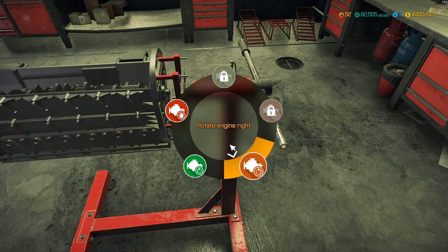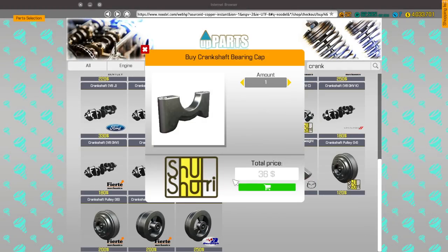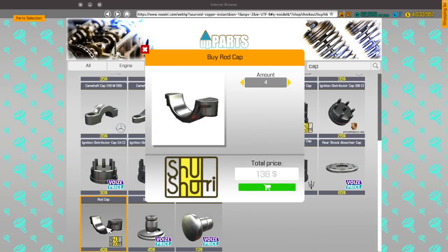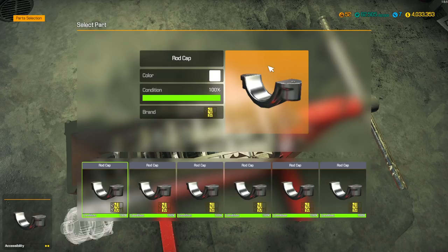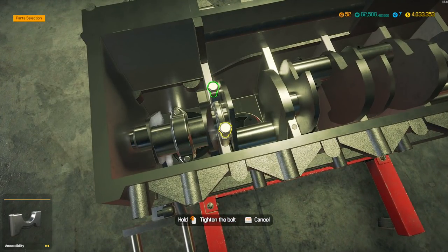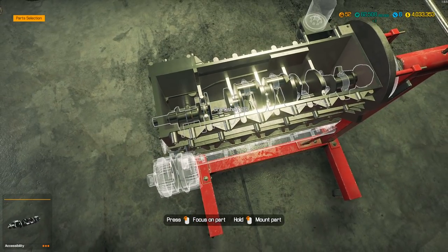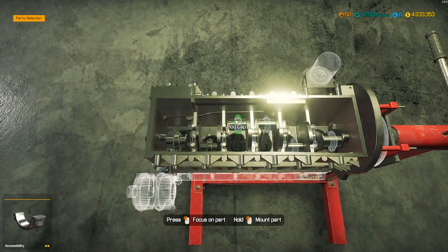Let's go ahead and rotate it. We already have the crank in there — I didn't even know we had that. It's been a really long time. We can get four of these, and then we're gonna have to get the cap — the piston cap. At least we don't have to get a ton of parts. I always misjudge the crank bearing caps.